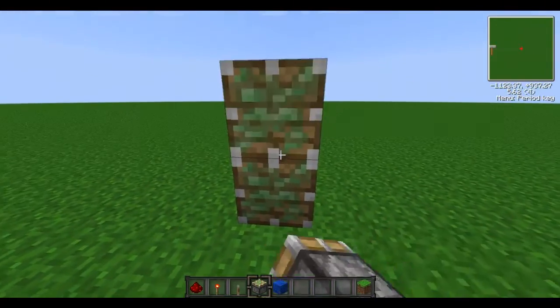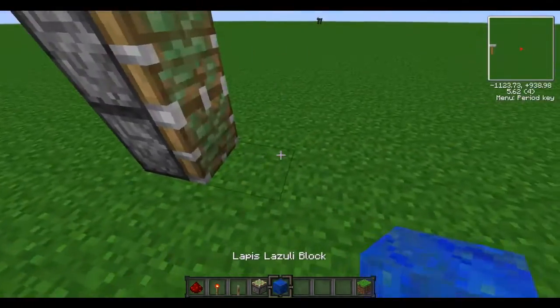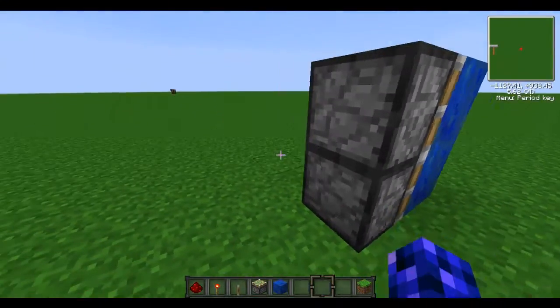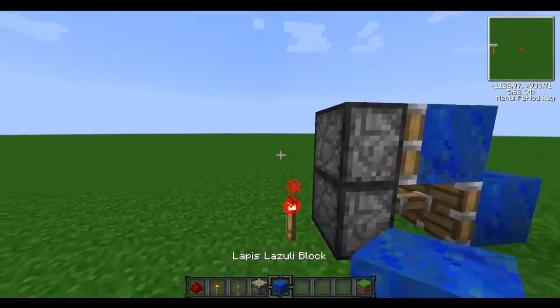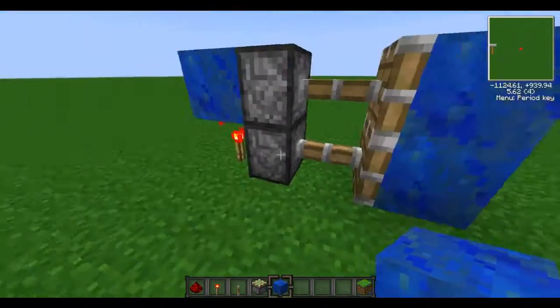First you're going to set up your sticky pistons like that. And then the same thing right next to it — your material, whatever block you want to use. Then you're going to want to place a redstone torch right there. As you can see, that one went out but not that one. So you're going to want to place a random block right there and it makes that one go out too.